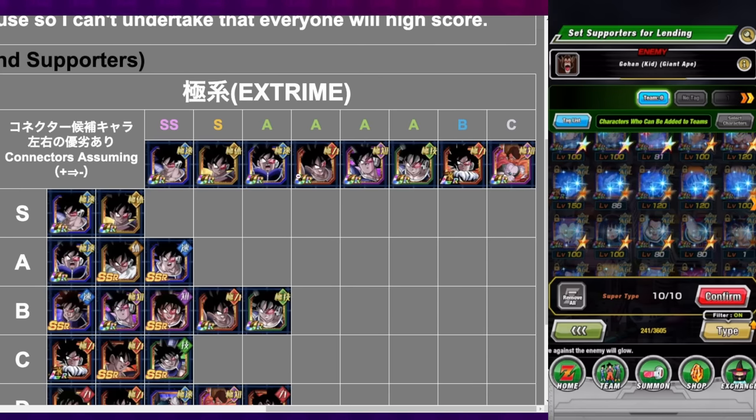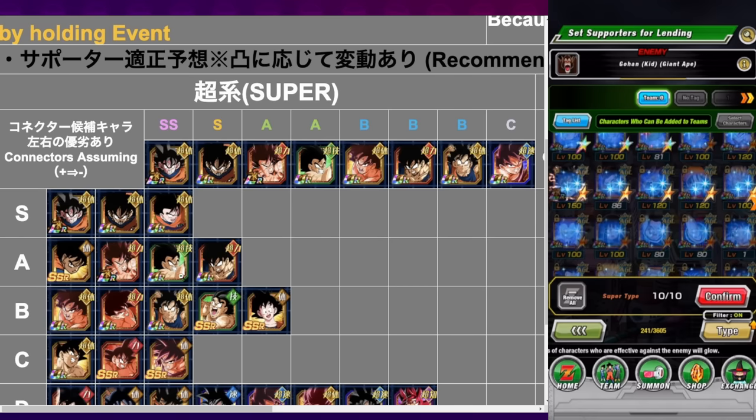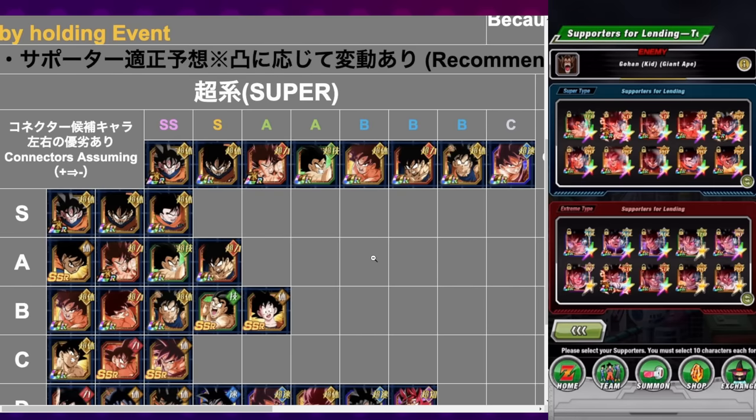The extreme side does have the STR Turlis, who is also a fantastic option as your connector. So if you don't have necessarily some of these Turlises up at the top, you could use an A rank free-to-play Turlis and you will also do a decent amount of scoring. Basically work your way down the list — that's what I did. I marked these guys into a separate section and added them for the extreme and super side.